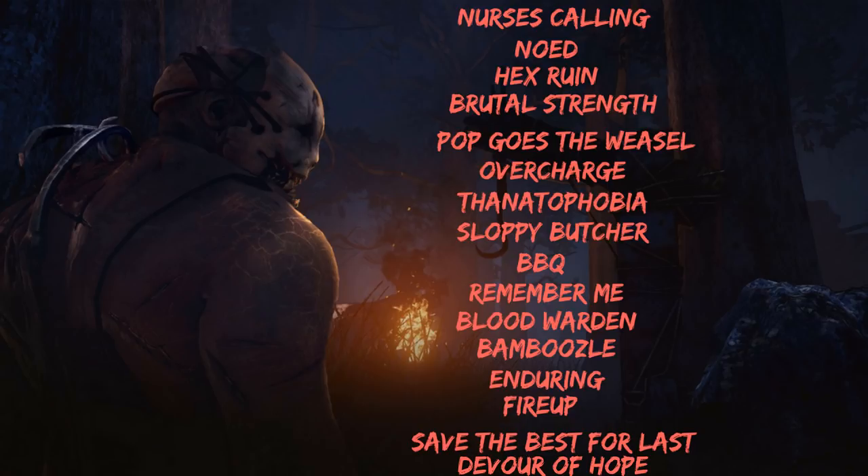Most of the perks on this list have to do with time — either speeding up your movement and actions or slowing down survivors. The first one is Nurse's Calling, which has nothing to do with time but is one of the strongest tracking perks out there. No One Escapes Death is fantastic; keep in mind the trapper is more of a mid-game to end-game killer, and you need NOED as insurance.